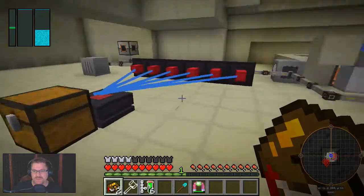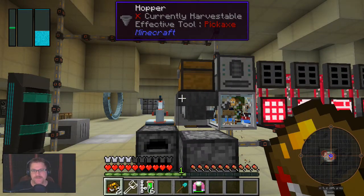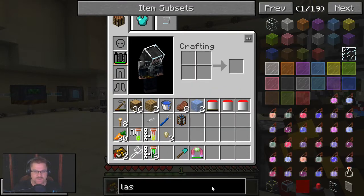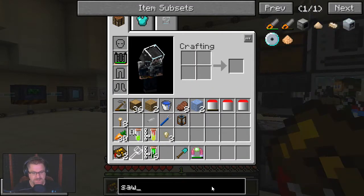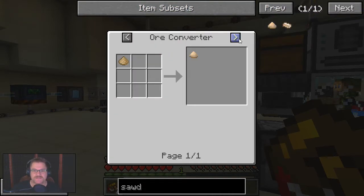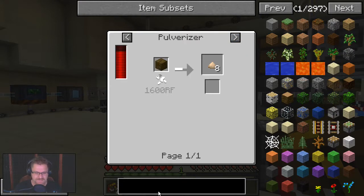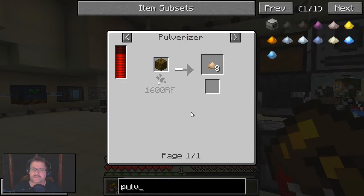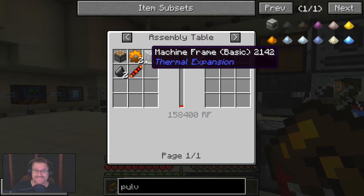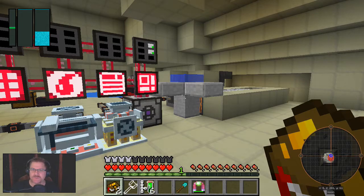So we're kind of stuck waiting for things to happen. The other thing I would really like is to have the ability to make sawdust, because I would really love — that's pulverizing. Actually, a pulverizer. How hard is a pulverizer? We need a machine frame. Well, actually there's something we could do.